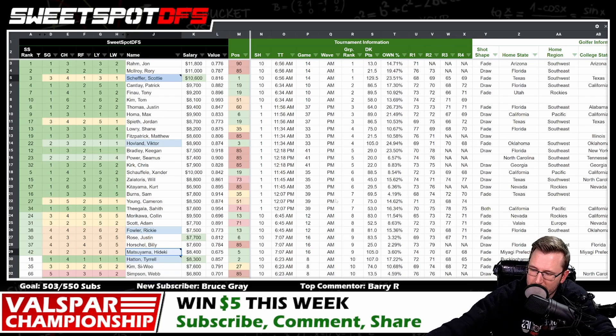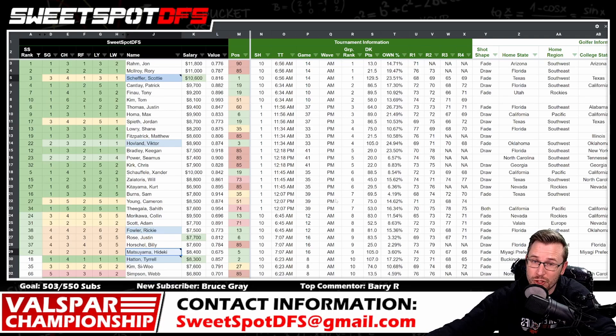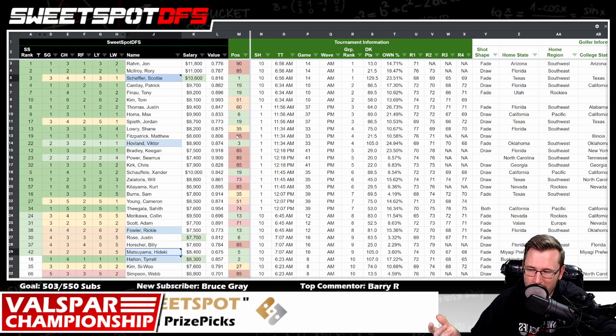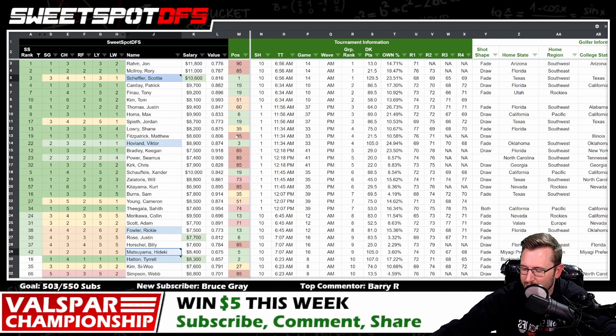We couldn't build a Sweet Spot optimal that took down a GPP, so that failed. I always judge myself based off the GPP winning lineup. I'm also always trying to hit the optimal lineup — that's always the goal. But here's the whole model: aim for the optimal lineup, and if you miss, hopefully we hit the GPP winning lineup instead. That's the motto: aim small, miss small. We don't hit the optimal, but chances are maybe we win $100,000. Kudos to that person — that lineup was so good. That is your review of the Players Championship.